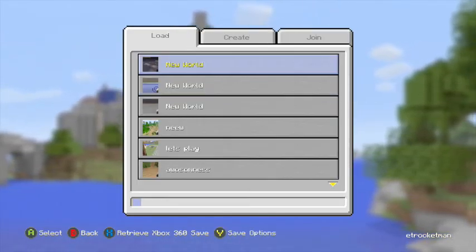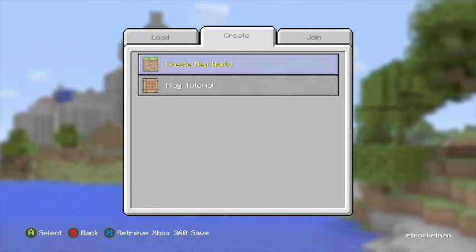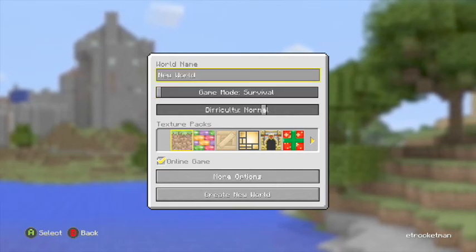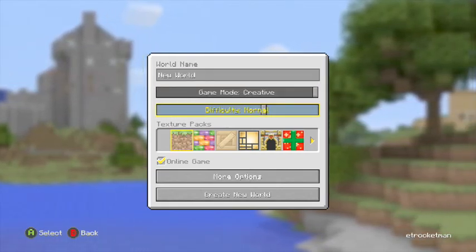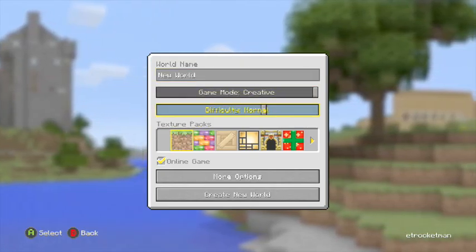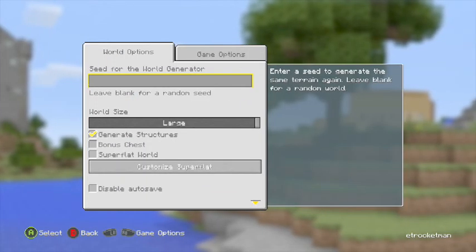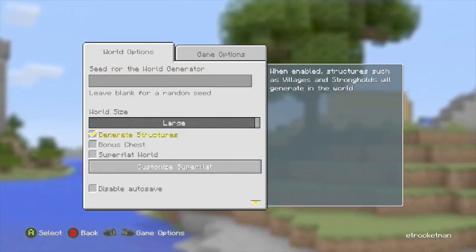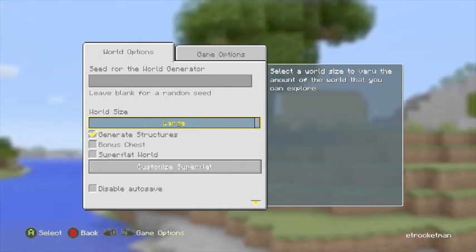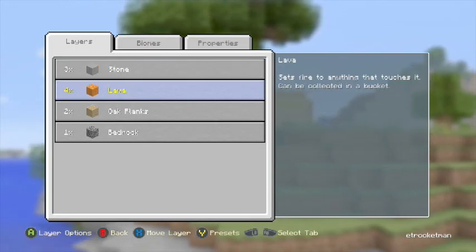What you may notice is the menu is different. So what we're going to do is create a new world. We'll go into the world creation menu — this is basically the old menu for creating worlds. You can go in here and, as normal, select your world size. But then there's something different: you can choose a super flat world and then customize it.